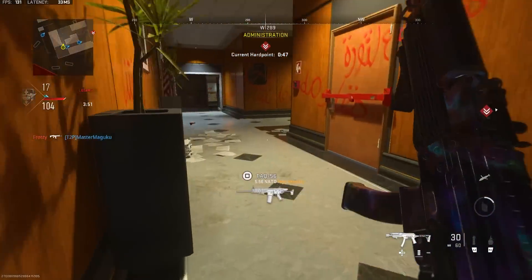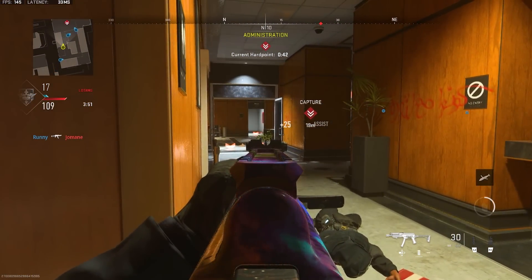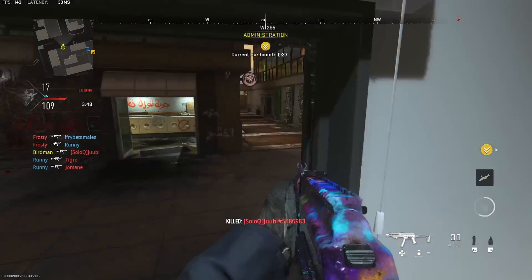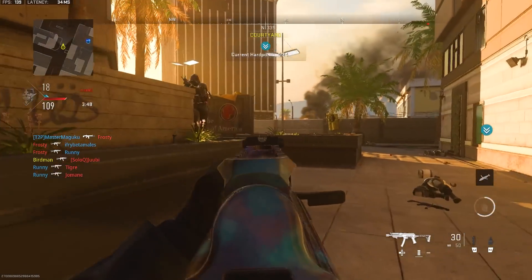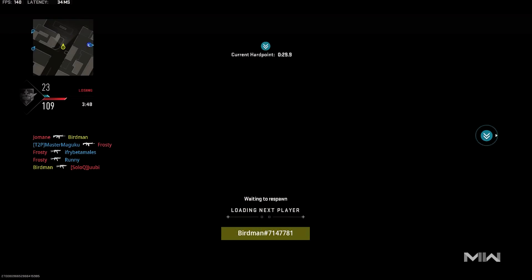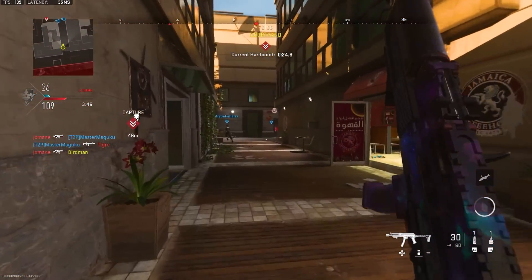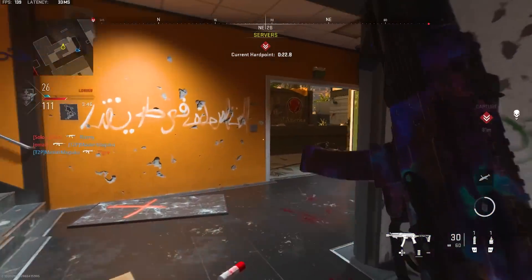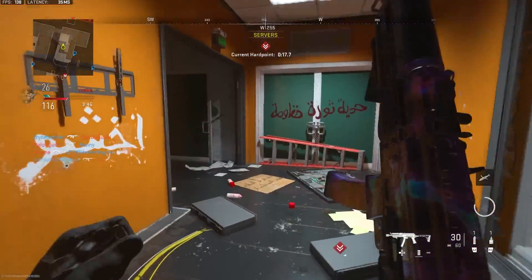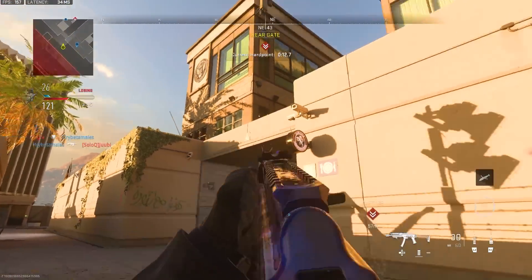They did say they focused on S&D and DOM, which I do think is actually important — those are two of the most popular objective game modes. But DOM is also kind of pointless to focus on because the home flags are self-explanatory. A and C are going to be on opposite sides of the map, one in each spawn. The B flag is the only one that actually requires some thought, and for the most part, it's hard to even mess that up.